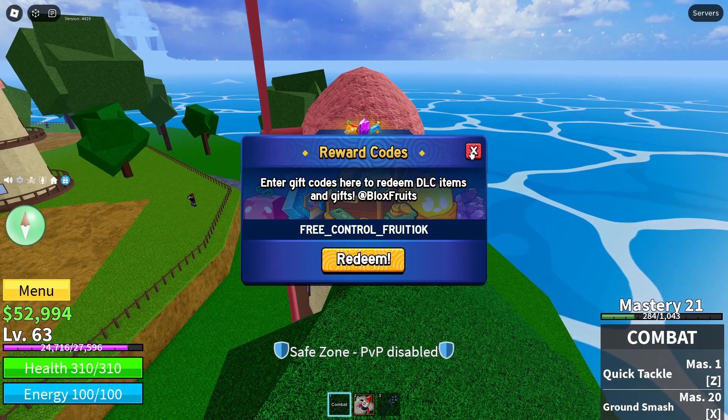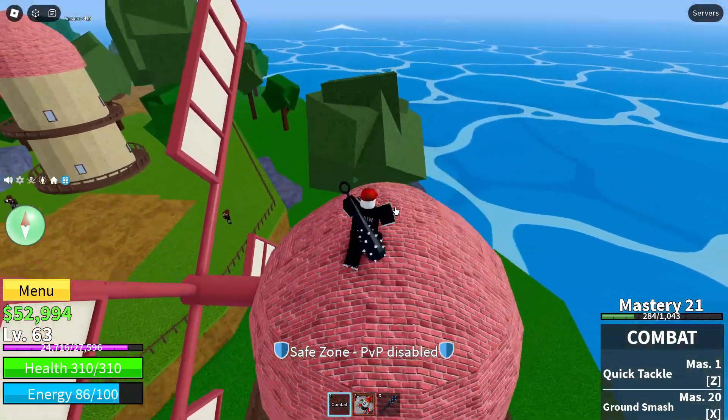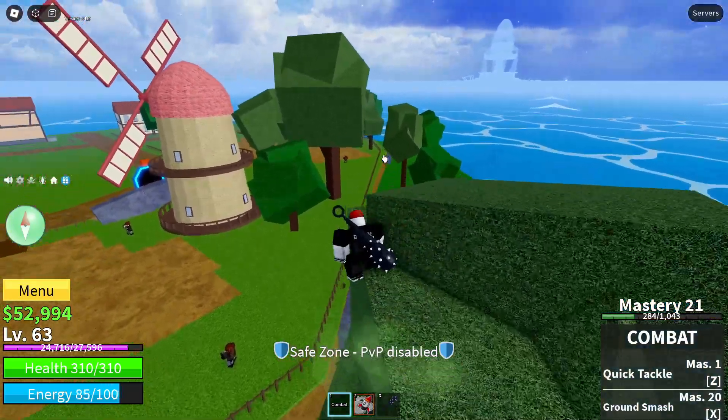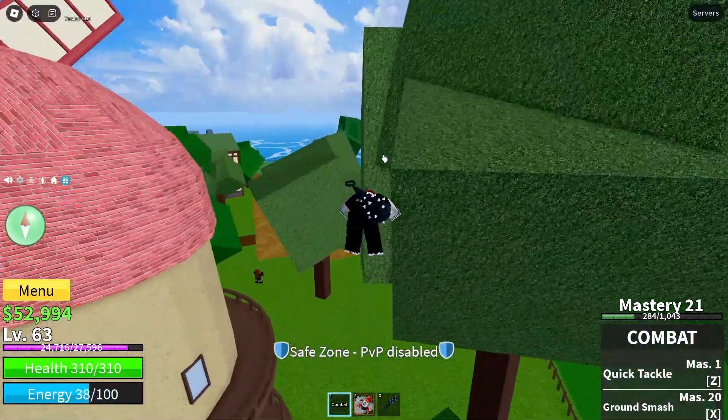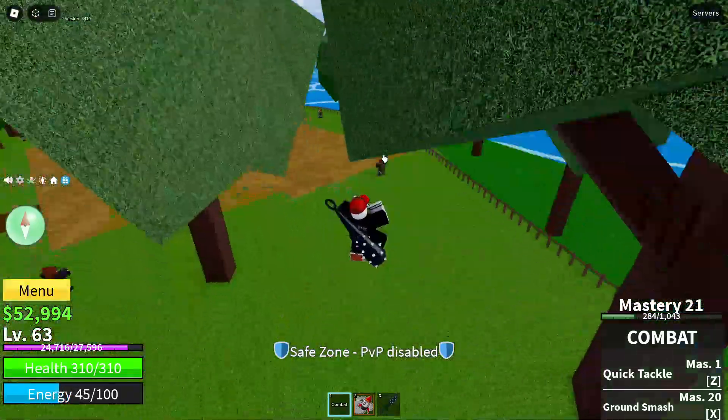Once you guys have spelled the code just like this, be sure to click the big orange redeem button. And that will give you guys a permanent control fruit. I can't believe they're doing permanent fruits — I would have thought they would just do like non-permanent mythic fruits, but they're really just hooking you guys up out here.